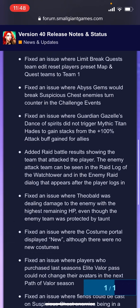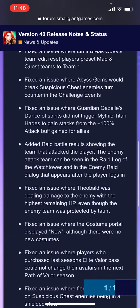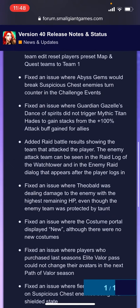Fixed an issue where abyss gems would break suspicious chest enemies' turn counter — a pretty niche fix. Fixed an issue regarding Gazelle's Dance of Spirits not triggering Mythic Titan Hades to gain stacks. That's the hero that gets reduced damage every time you use an attack buff up to three stacks, and Gazelle had a backdoor there where her special bypassed that — they've now fixed it.